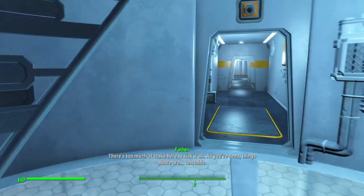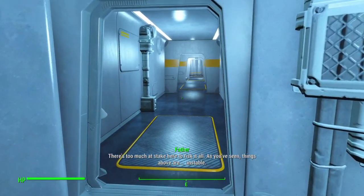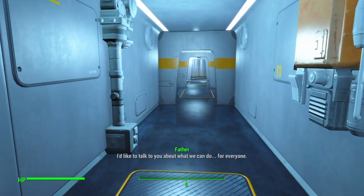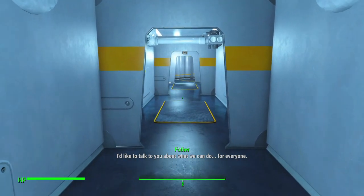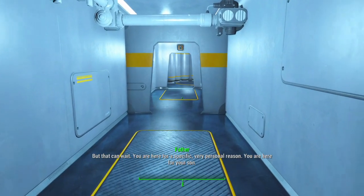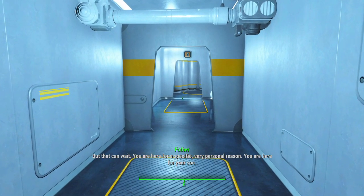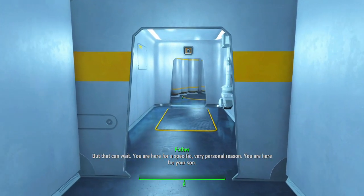Father: "There's too much at stake here to risk it all. As you've seen, things above are unstable. I'd like to talk to you about what we can do for everyone. But that can wait. You are here for a specific, very personal reason. You are here for your son."